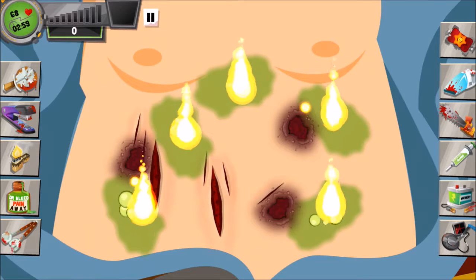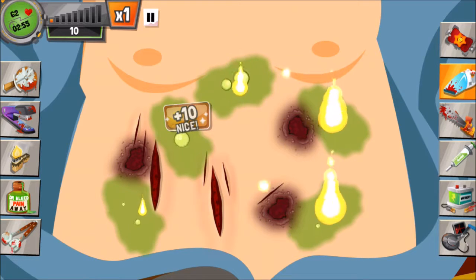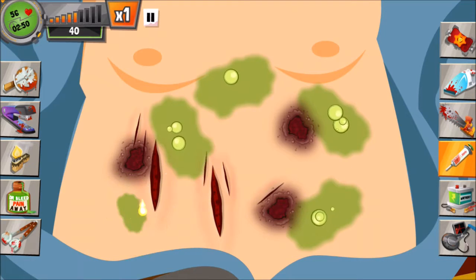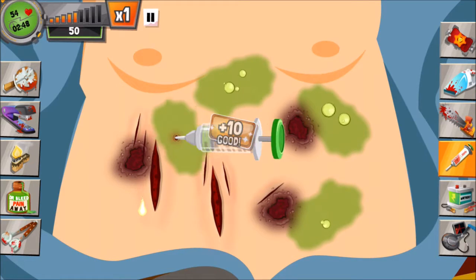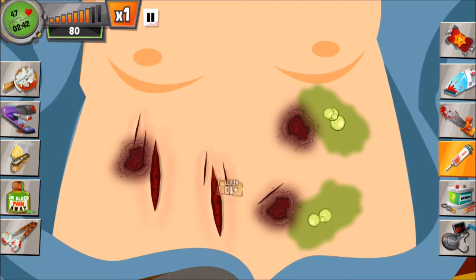We won't be using any partners. How I usually start this operation is with the vacuum. I'll vacuum out the fire before I get rid of the poison, because the fire leaves burn marks whereas the poison just stays there.